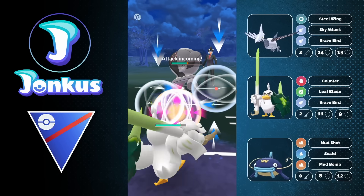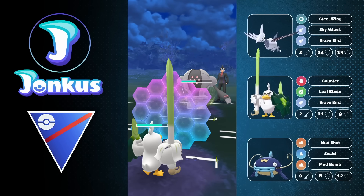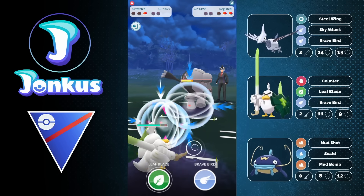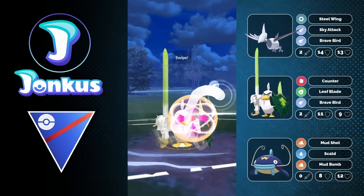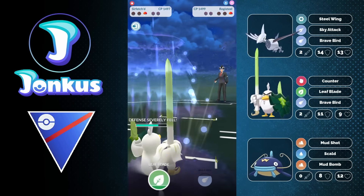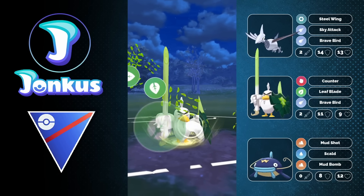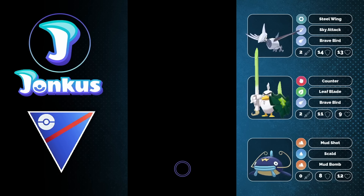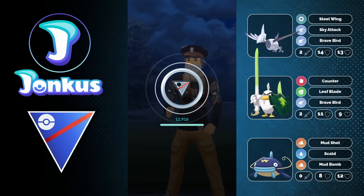In the back they're going to have a Registeel, which makes a lot of sense because they have a Fighting-type and a Dragon-type in their lead, which are usually paired with Steel-typing. The opponent is going to get the debuff again onto us, but we can go for another Brave Bird. Goodbye, Registeel! And we can even go for the Leaf Blade immediately afterwards to say goodbye to the opponent's Azumarill as well — a triple kill for Sirfetch'd, showcasing what it can do.